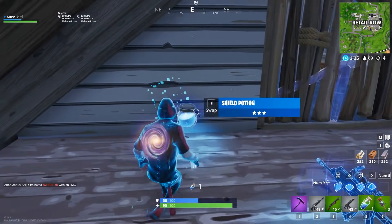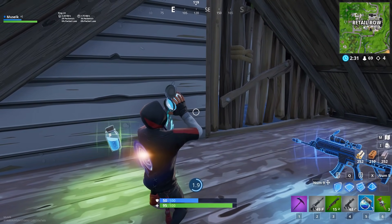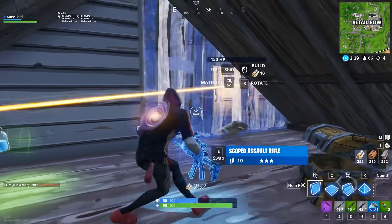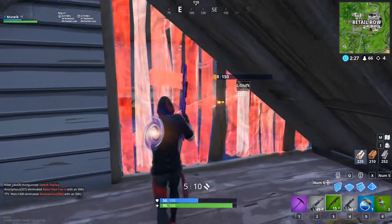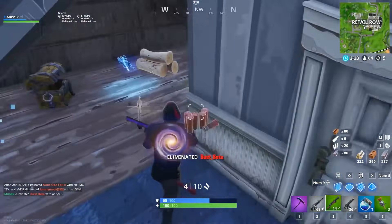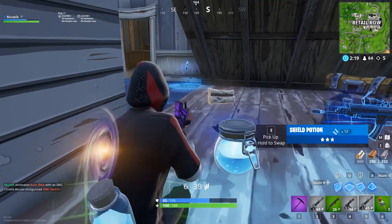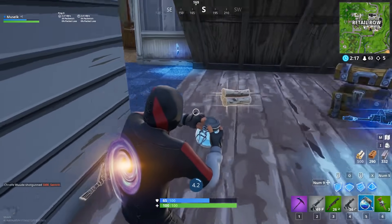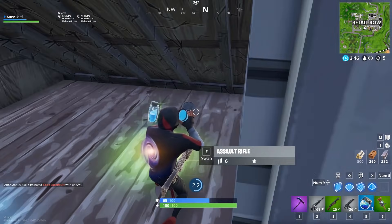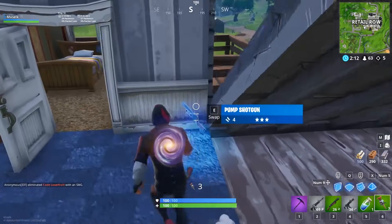We've got someone on our heads here. We're going to have to build. We're going to push through. They never expect you to just run through the builds when they're breaking them. Everyone always thinks you're just going to keep turtling. You can always catch people by surprise by just immediately bursting through with a shotgun and taking them out.